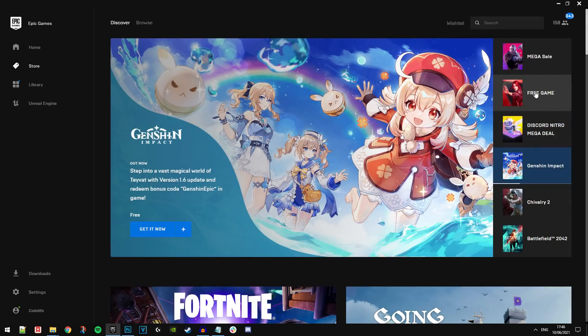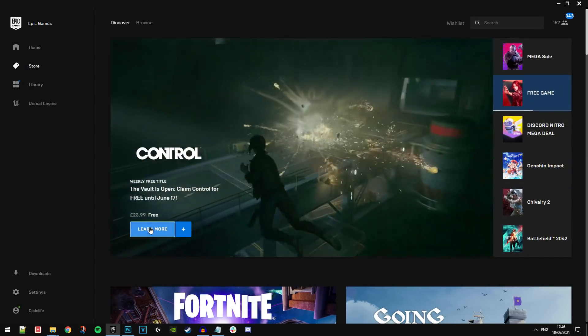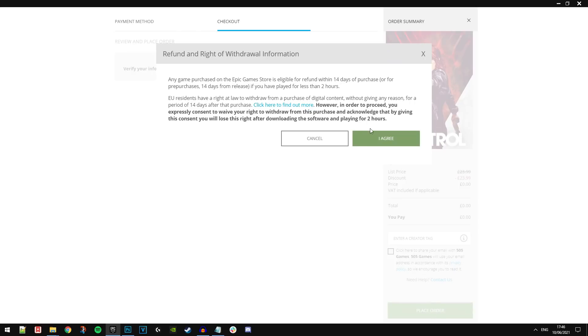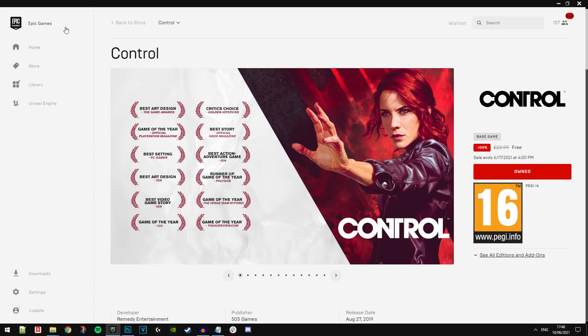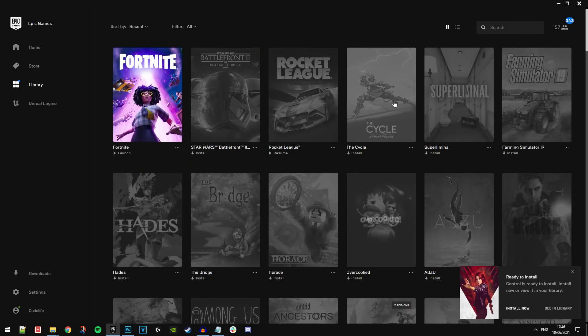Before I end this video, if you go on the Epic Game Store right now, there's also a free game called Control — it's worth £24, not bad at all. I've never played it myself. Note that you need to be 18 or older. All you have to do is click Get, place order, agree, and that's another free game added to your Epic Game Store collection.